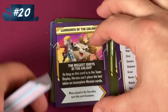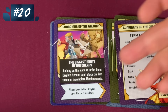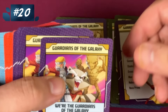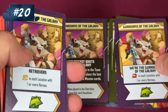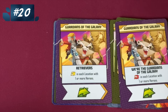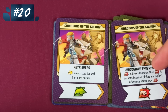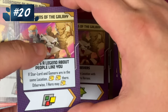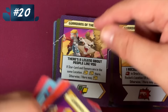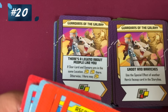Next we have the Guardians of the Galaxy. The biggest idiots in the galaxy. They can't place the last token on incomplete mission cards — this is one you need to get rid of right away since you need to finish mission cards. Unless it shows up later in the game. Here, wherever you have one or more heroes together, you do actions — the opposite of the loner teams. Specific cards do attacks in Drax's and Rocket's locations, or with Star-Lord and Gamora in the same action for double heroic. And of course I love cards like this: use the special effect of another hero's face-up card. That's always a cool, fun thing to do.